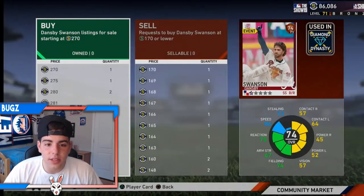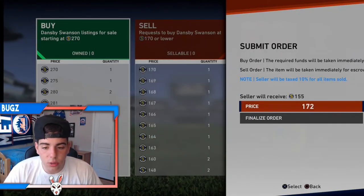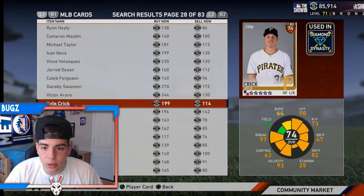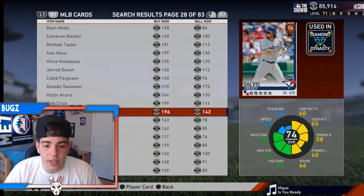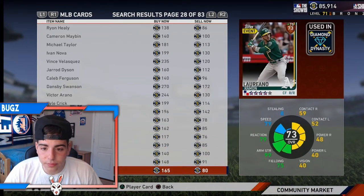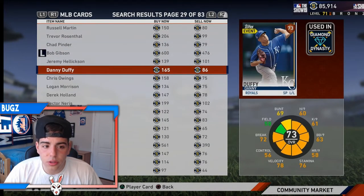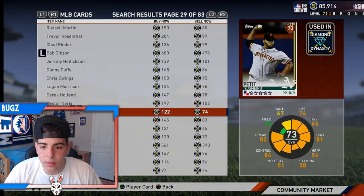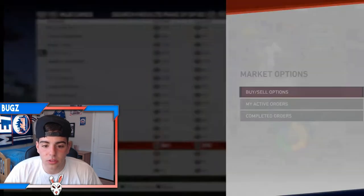Dansby Swanson has been lights out man - he's going to be a silver soon, he's doing amazing and he's worth a pickup. There's so many good bronze cards to pick up. Freddy Galvis - I think I have a couple. I have four of him - he's doing amazing, he's playing like an all-star right now. You've got to pick him up, I already got four of him. Pinder is doing decent but I wouldn't pick him up. These are the best pickups.